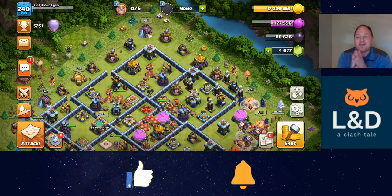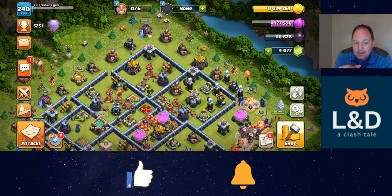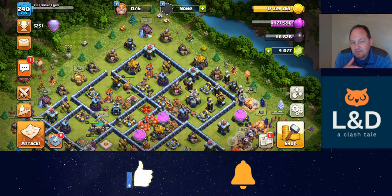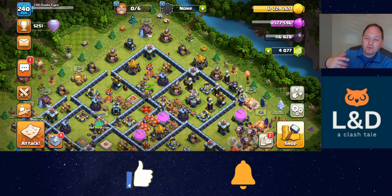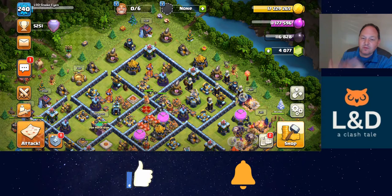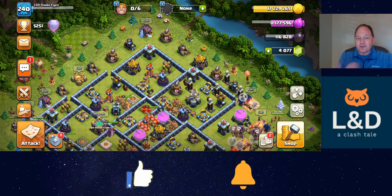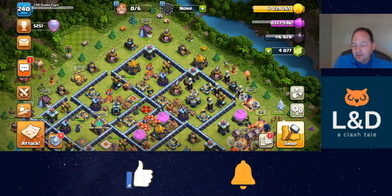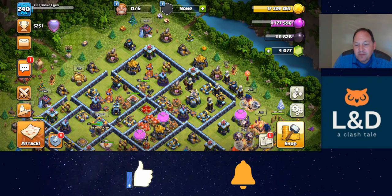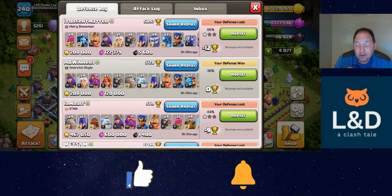One note I wanted to make: I missed a day, I missed all my attacks yesterday, I missed three attacks on Friday. But I've found that if you do miss attacks in Legend League, your following days your opponents seem to be a little bit lighter, and I've always been able to make up ground very quickly. So for a while, if I was going to go camping, I would buy a two-day shield just to try to hold onto my trophies. But I don't think that's necessary anymore — I've learned it's really not, because if you do drop a couple hundred trophies and come back, you're likely to make it up.